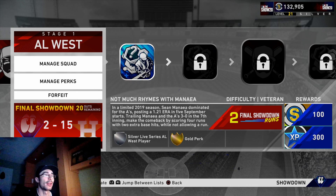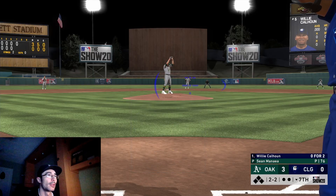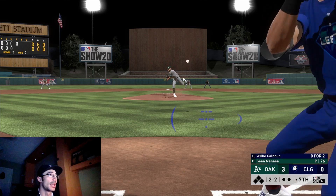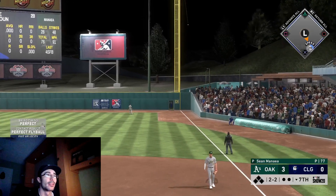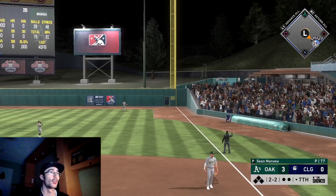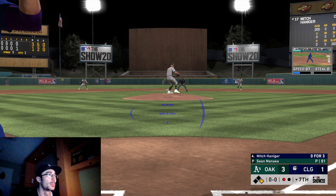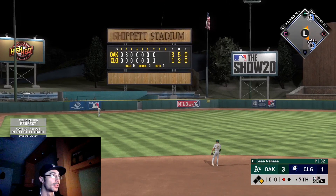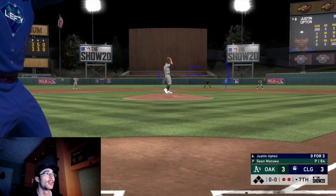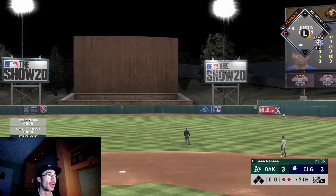Completing the showdown this way takes roughly around an hour. It will cost you 1,000 stubs every time you enter and draft up a team, but you earn those stubs and a lot of XP back once you complete the showdown in its entirety. Individual missions give you XP and stubs; you'll also earn some silver cards, team affinity points, and potentially more packs — including live series diamonds, which I've pulled a couple of from the free packs after completing team affinities.